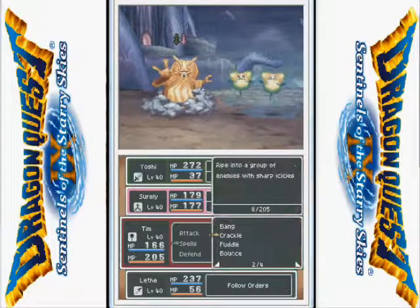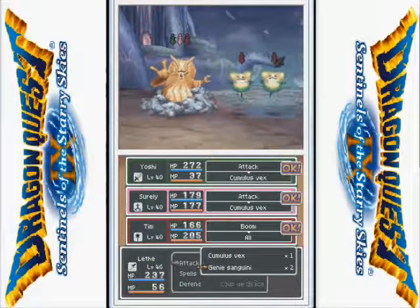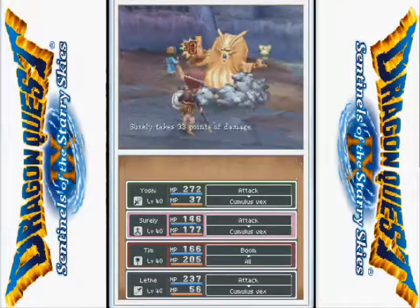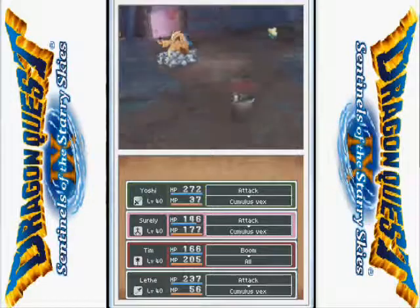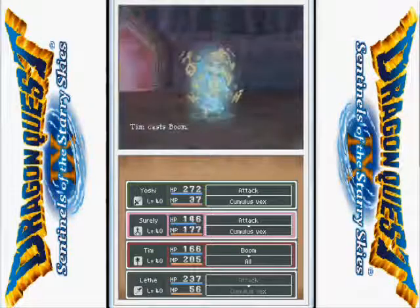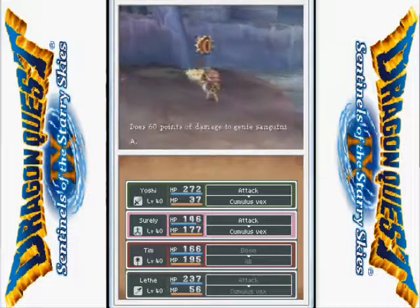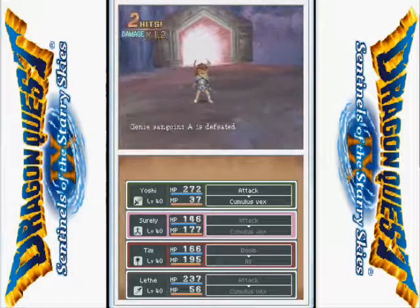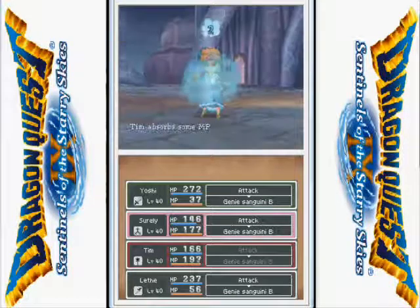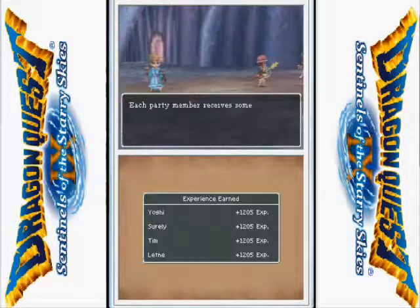I did a little grinding off-screen, just an FYI. Also, if you remember these guys, they're actually reskins of one of the first enemies in the game. These cloud-type enemies can use lightning, and crits are always very helpful. You can never say no to a crit unless you're trying to spare the enemy. Thank you — a good chunk of XP.